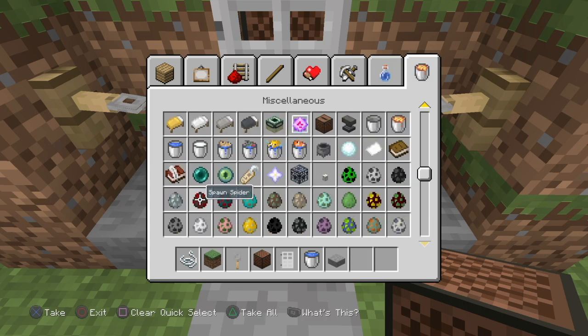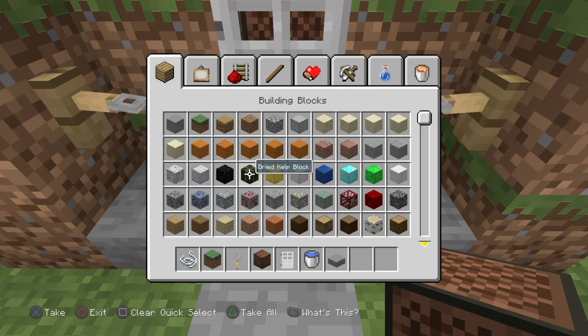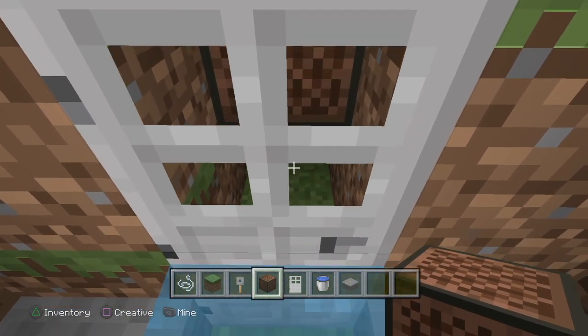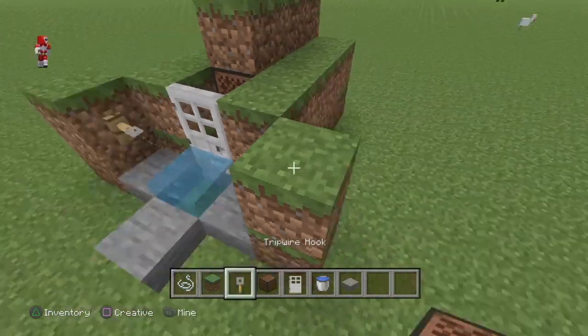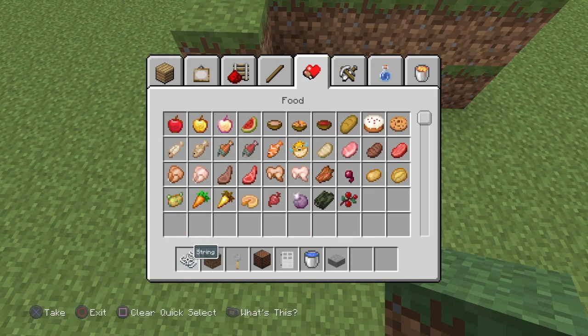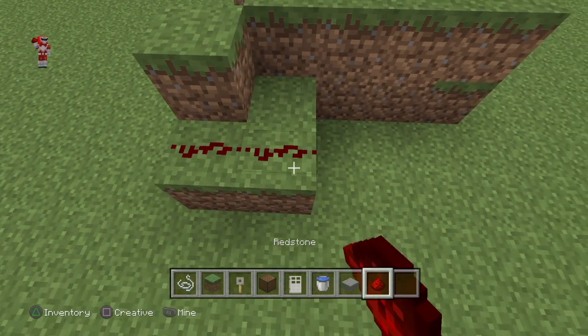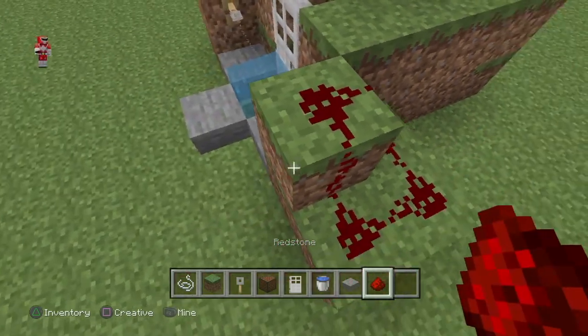Basically, you can call this an AFK machine — that's basically what this thing is. I'm at the part where the redstone goes. First, we need to do a few things. We need to add more support so the redstone can actually go up there. Then we place the redstone, and that's about it.